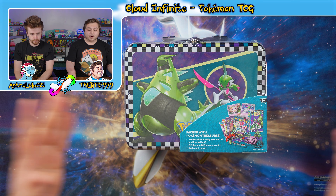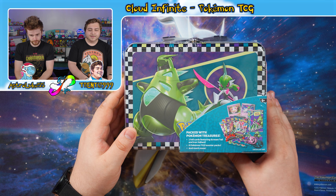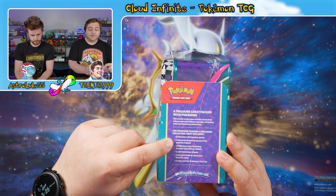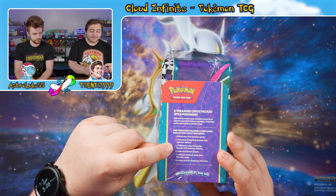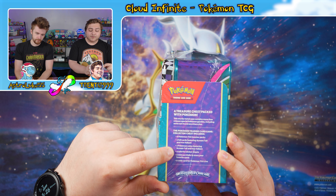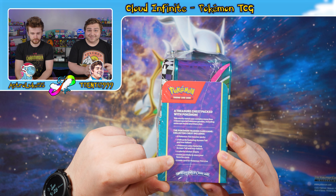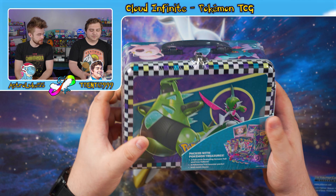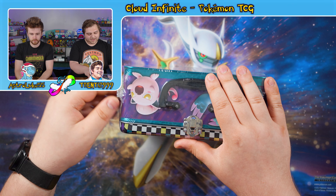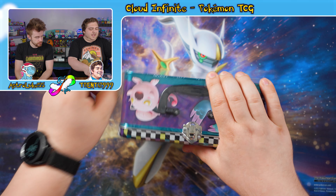We got the brand new Collector's Chest here for 2024. It's got six Pokemon TCG booster packs, two foil cards featuring Screamtail and Iron Valiant. It comes with two coins featuring Screamtail and Iron Valiant, four colorful sticker sheets, a mini portfolio, and a code for TCG Live. This one's kind of interesting — it's a little different from the previous ones. Let's open this bad boy up. It's got all the Paradox Pokemon on it.